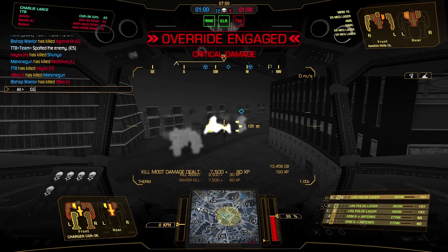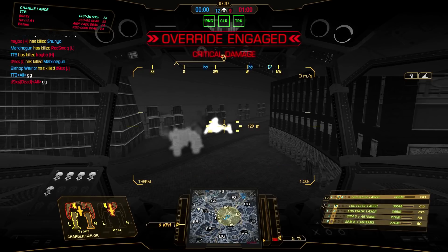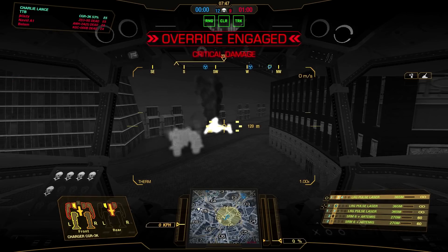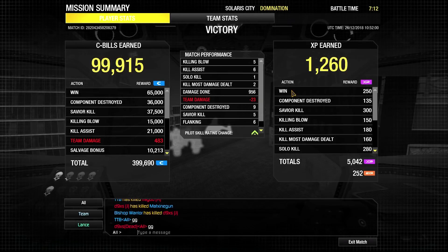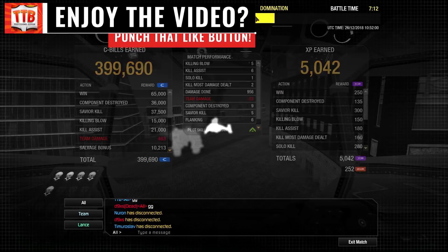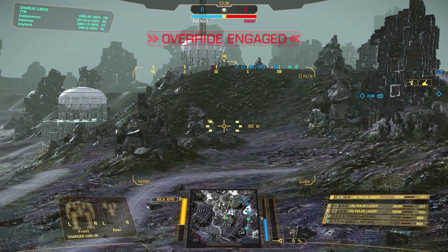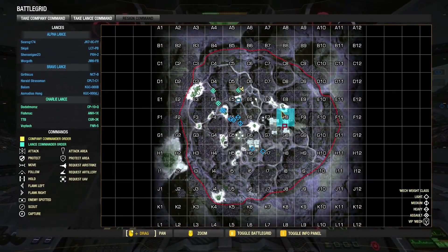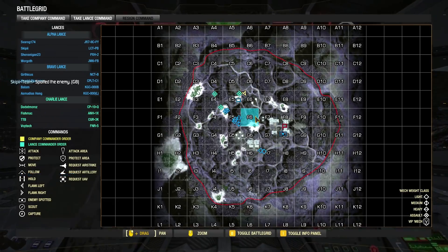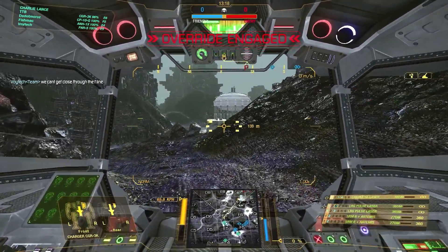Five killing blows, six assists, one solo kill, two kill most damage dealt, nine components taken out, 956 damage done — in pretty much a virgin mech. I would say I like this build. It's a little weird — large pulses with SRM 6s is something you don't normally see — but for me, at least this match, it worked perfectly. You've got the range of the large pulse lasers and the brawling power with the two SRM 6s. They combine nicely, and the large pulses of course will never run out of ammo.